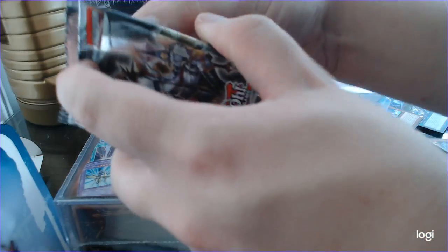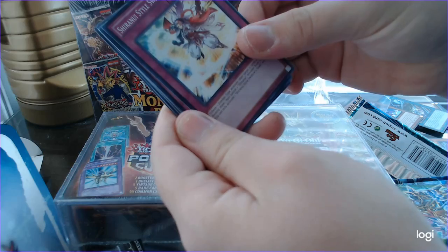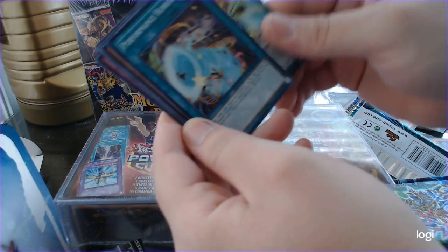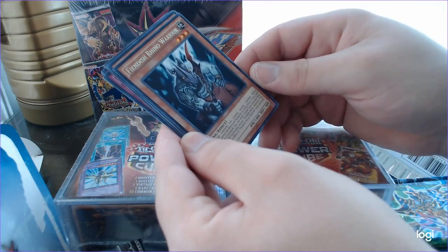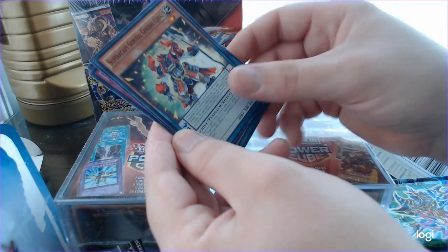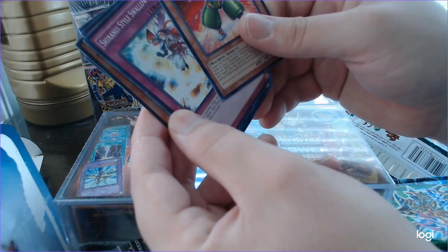Breakers of Shadow. Shira Nui Style Swallow Slash, Dragon's Bind, Deskbot 007, Performance Hurricane. It's Super Red-Eyes Retro Dragon, Fiendish Rhino Warrior, Performer Paltron Girl, Super Heavy Samurai General Coral, and Super Heavy Samurai Prep Defense.